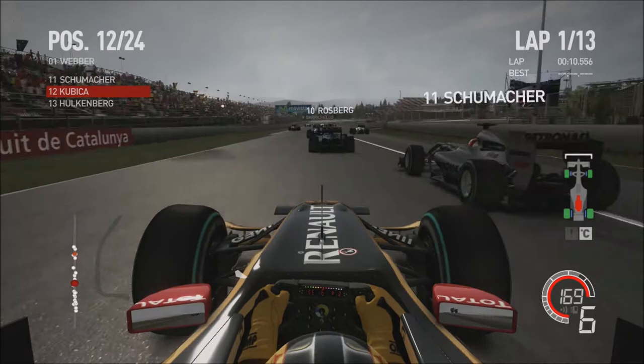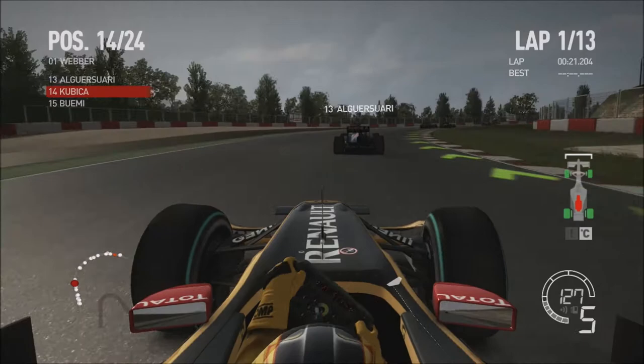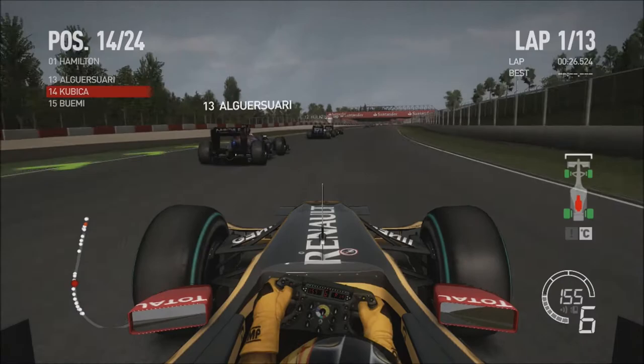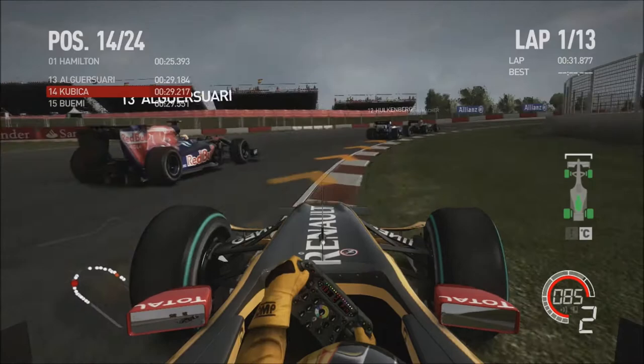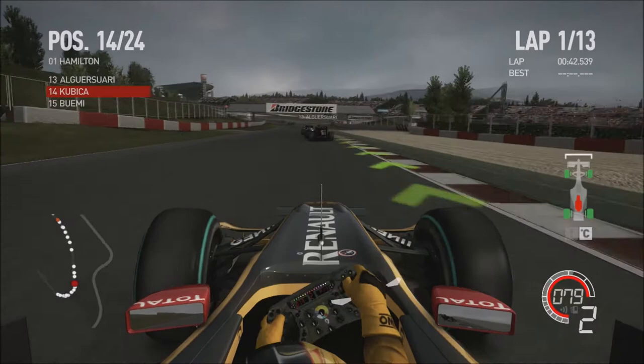I'm trying to go down this little gap, I'm on the kerb. Two cars have just gone round the outside of me. Did you see those two AI cars ahead — both went off track. Going down the inside of Al-Goshwari, and Hulkenberg and Schumacher are going at it like their lives depend on it. Buemi's overtaken us, but we go back down the inside of Buemi into the hairpin, locking up slightly on the left, and we've got him.